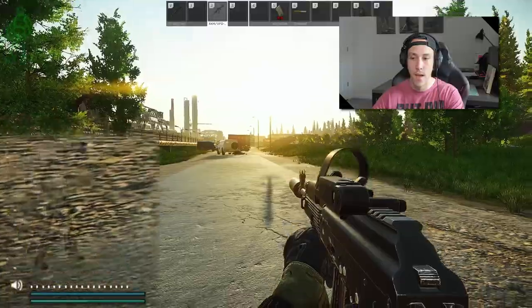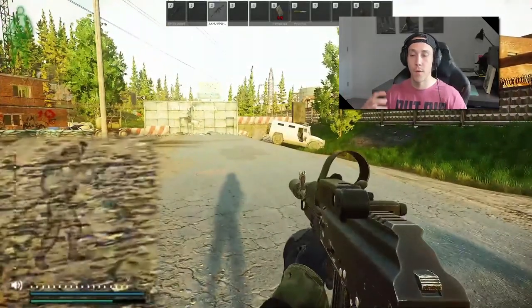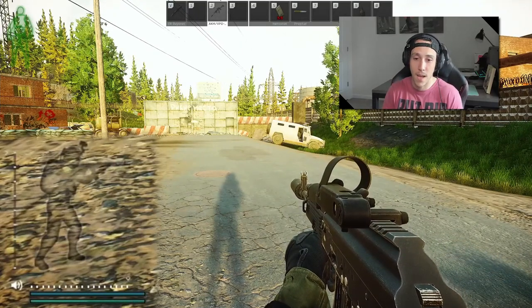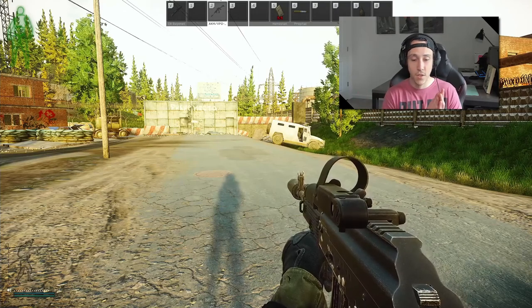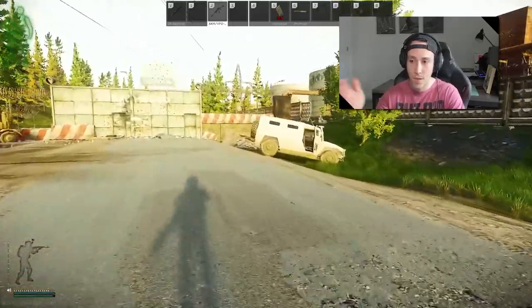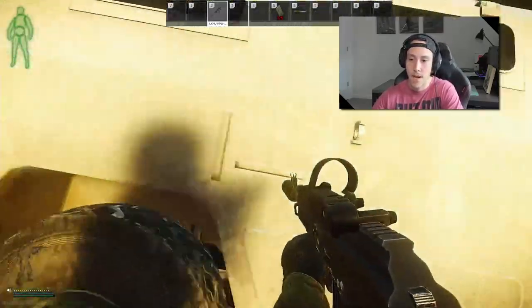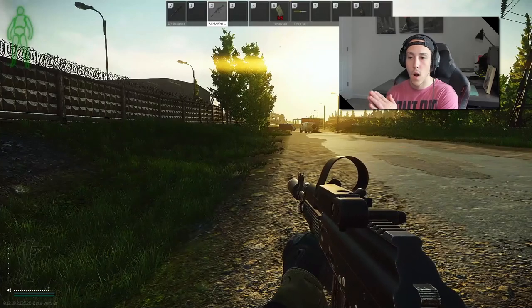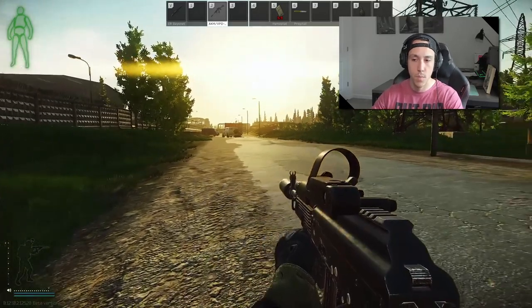The green bar is your overall stamina — that's for running, jumping, all that. You do not want this to hit zero because your character will be breathing heavily, which a lot of people can hear. If you need to get away from gunfire, keep this above 50%. If it drops below 50 and you get shot, it depletes even lower and makes it hard to escape. Even going into a gunfight, keep it at 50% so that if you get shot, you can still get behind cover quickly. Depleting your overall stamina will also make your arm stamina deplete faster — they're independent in a sense, but also connected.